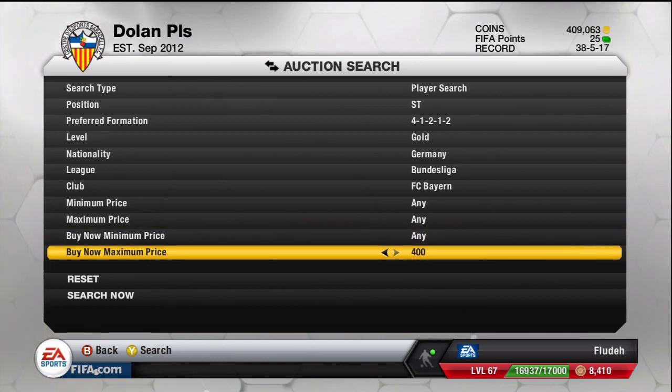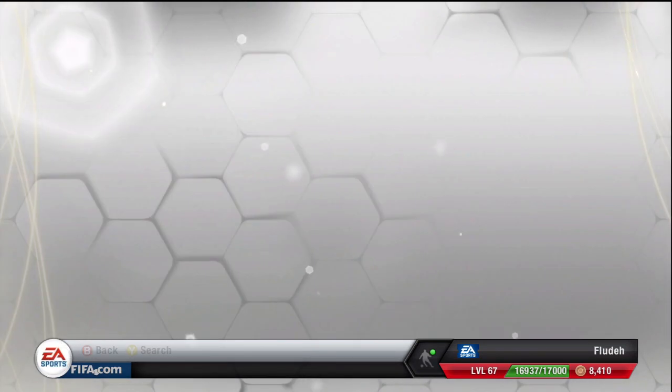It just depends what player you're trading with. So the first player which I'm going to search for is Gomez, because I know his average buy now in a 4-1-2-2 is around about 25k. So I'm just checking if there's any cheaper than that at the moment — there isn't.